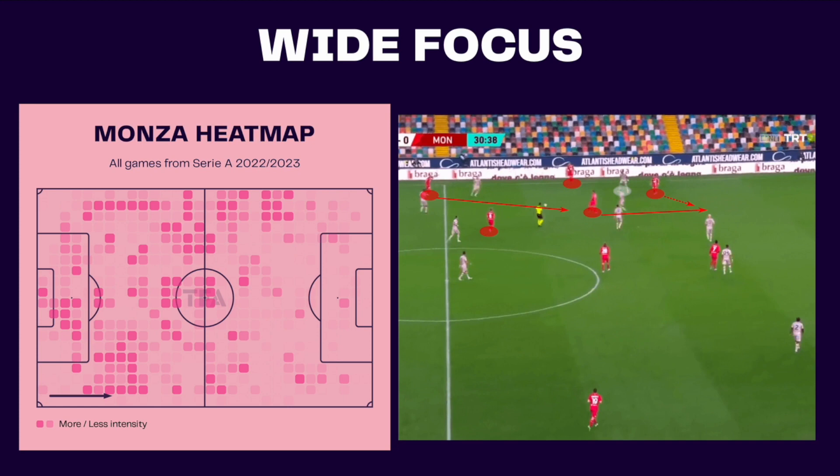Further up the pitch, Paladino's possession is very wing-oriented, providing extreme balance to create wide overloads and progress through the half-spaces and wide channels. We can use the heat map to illustrate their areas of focus in possession, and despite having four midfielders, they are concentrated in wide areas. They are also much more active in the earlier zones, where they retain possession patiently before going direct.